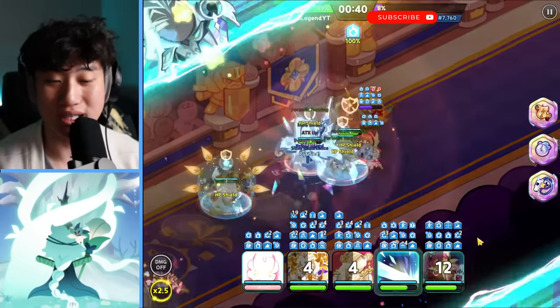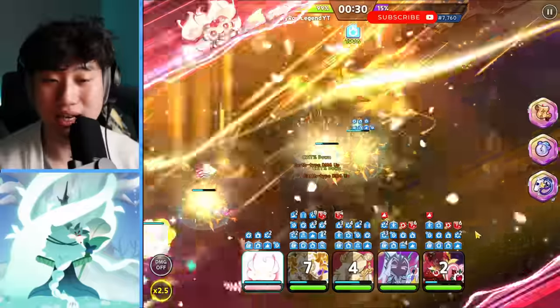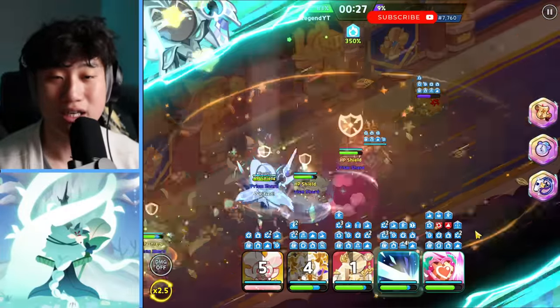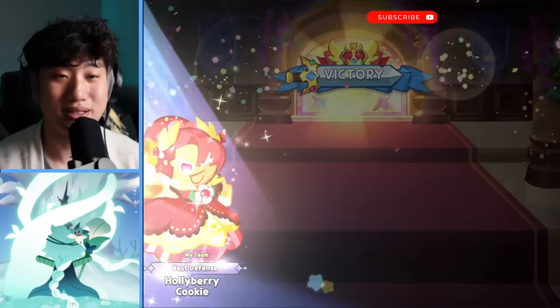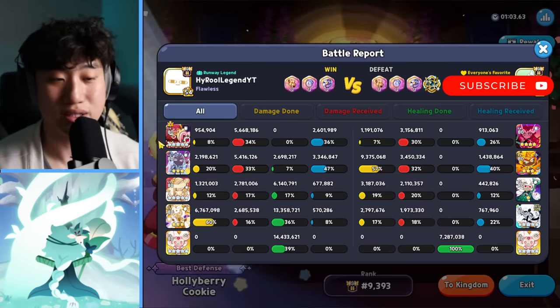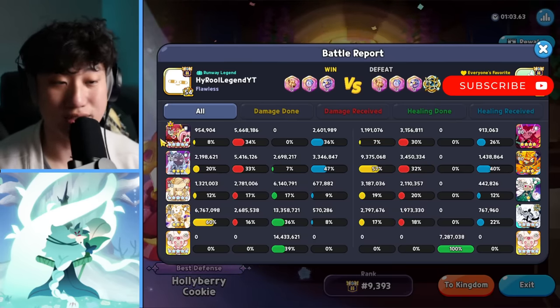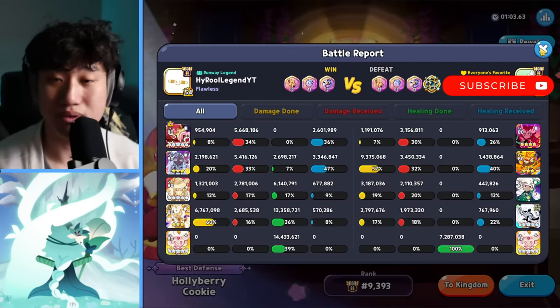White Lily and Elder Fairy are really making this triple-tank White Lily hyper-carry team a reality here. White Lily is doing all the damage, and Elder Fairy is not doing bad damage either — two million. There you go with the triple tank.